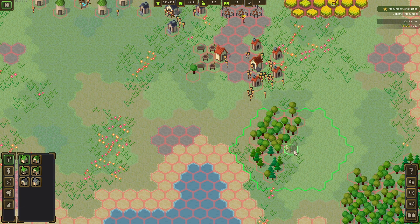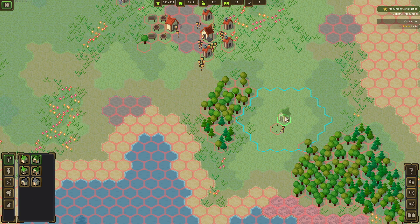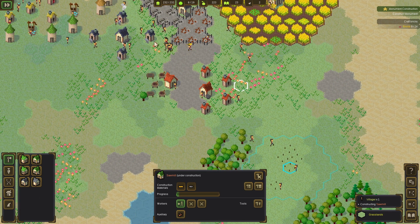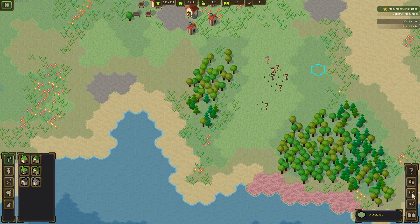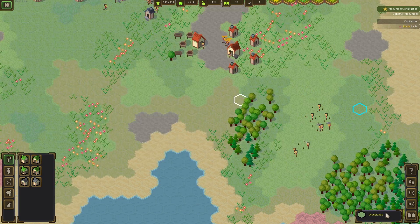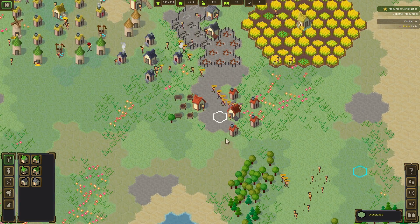Let's build a lumberjack in this location — maybe we can get these guys unstuck. There we go, they went back to work — awesome! I think they were builders and they had nothing to build, that's why they were idling. Maybe we should remove some of the builders — actually, they are carriers. Never mind.